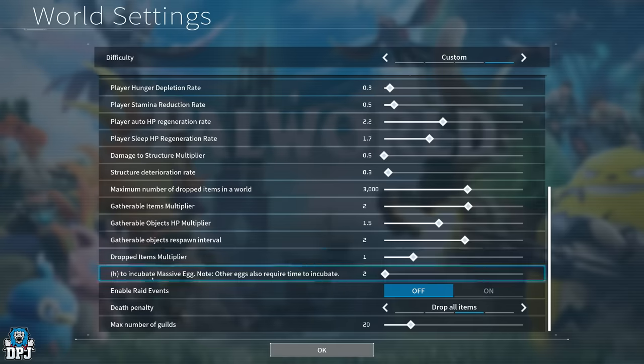Hours to incubate eggs — this applies to all egg sizes, not just massive ones. I've tried and tested this with hundreds of eggs and one incubator — it just takes ages, and you also have to manage heat levels, keeping eggs warm or cool at certain points. I'd put this down to 0 or 1. Zero is fine.